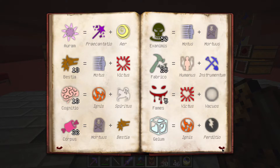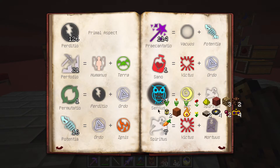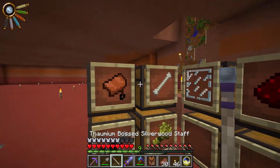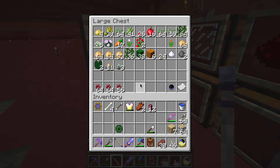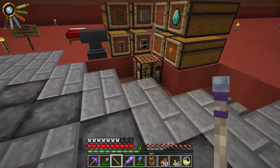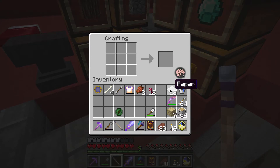We could do brains in a jar, but paper is probably a little bit cheaper for cognitio. For the sensus, spider eyes could be good — glowstone is quite valuable. Spider eyes each have two sensus inside them as well as bestia and venom. We're going to need 10, so grab about 12 or so. We'll get 11 of those — actually you have to make them in threes, so let's get 12. We'll put the venenum in — total of 40 venenum now, which is really nice. We've also got some bestia as a byproduct.